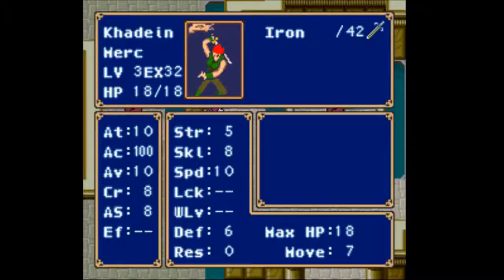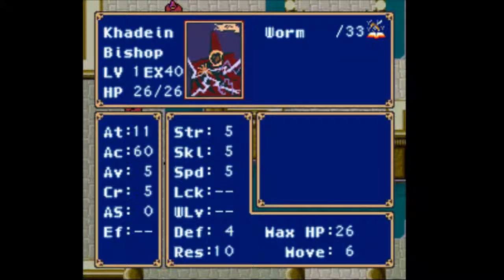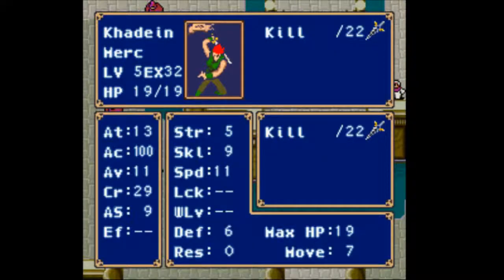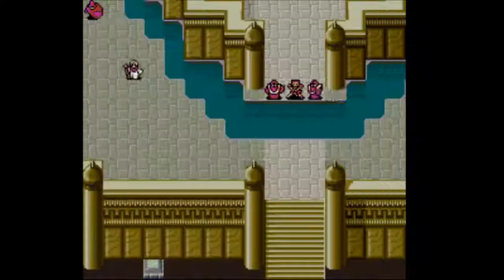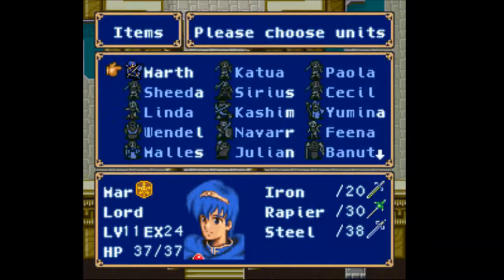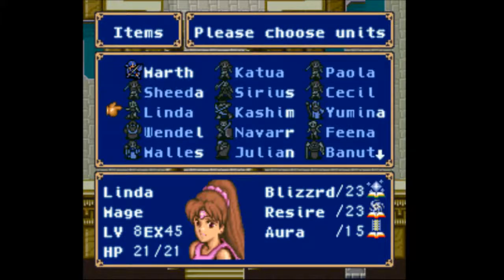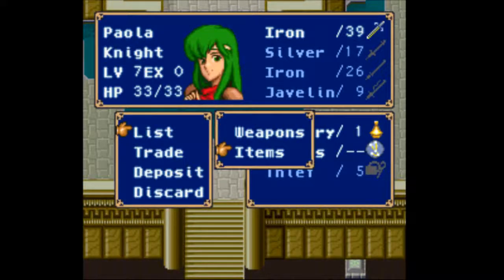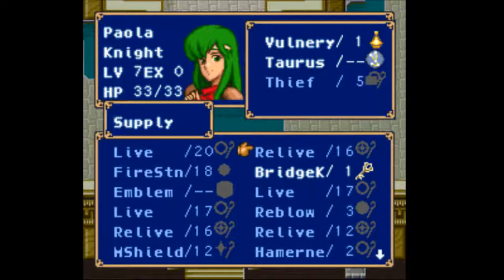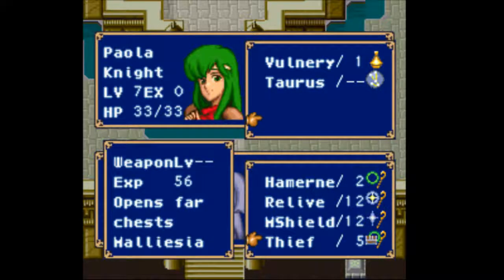I wonder if we need to use warp to get to them. We might, unless we can somehow move through these blocked squares. Maybe that's what the thief staff does — does the thief staff open treasure chests from afar? Alerion has the Thoron spell — pretty good stats all around, he's a level 10 mage.